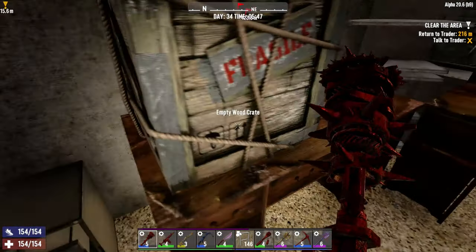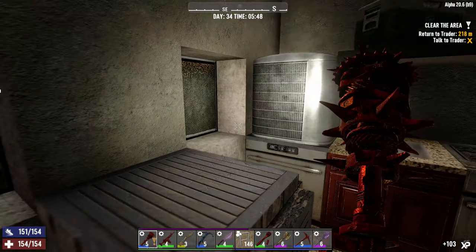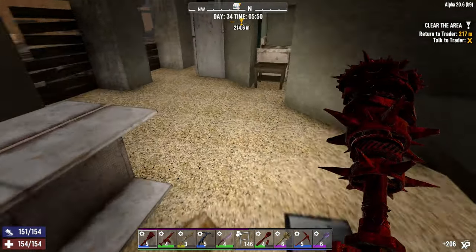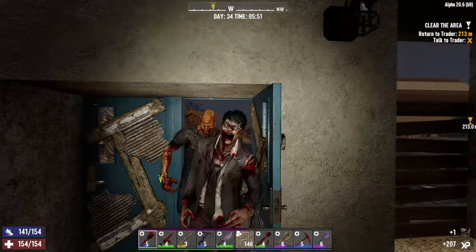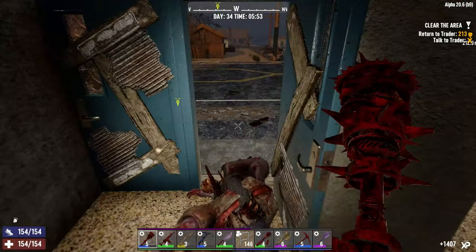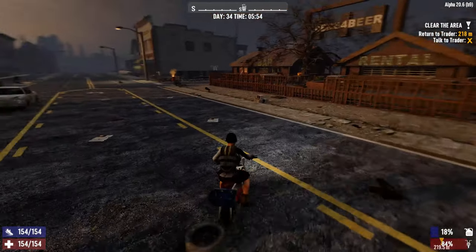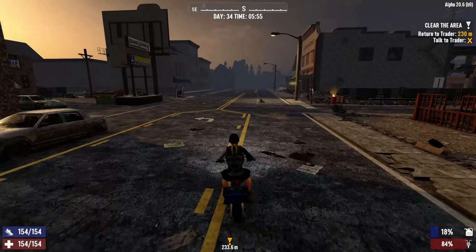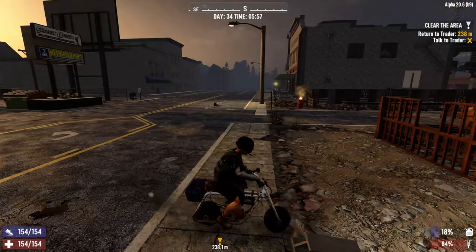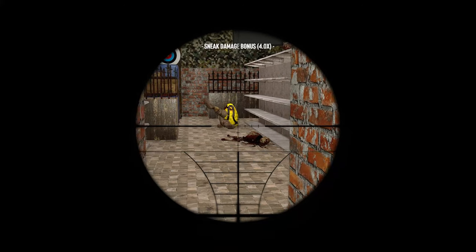Seems like the main challenge right now is the zombies outside, as per normal. Go around the glass — oh my god, hello! Everything to sell. Anything else? Did I miss anything? Not worth it. What about this place? I've done this one before — let's do this one.